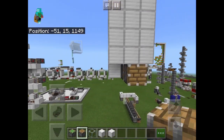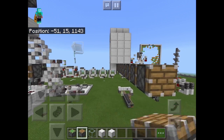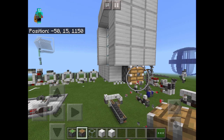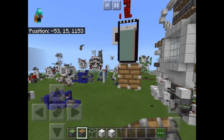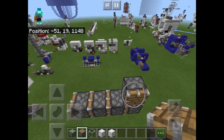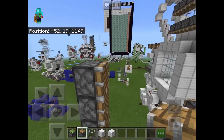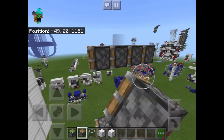You're going to start off by placing nine temporary blocks facing the outside — so that's four, five, six, seven, eight, nine. You're going to remove these, as well as this one, and then you're going to place four normal pistons facing the inside, just like that. Once that's done, you can remove this. Then you're going to place four more temporary blocks, and then four more normal pistons facing the inside, just like that.